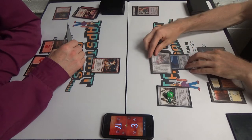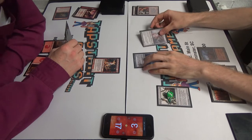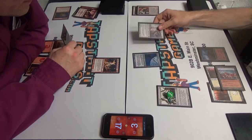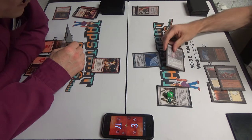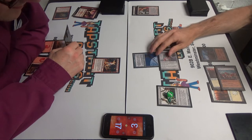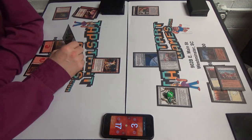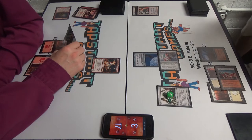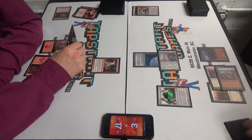Does it have a life fling or something like that? No, but it can use counters to gain me life. But that happens after damage. Right now it doesn't have any counters on it. Alright. I'll take it. I'll get two counters on the Jitte. Then I will pass the turn.